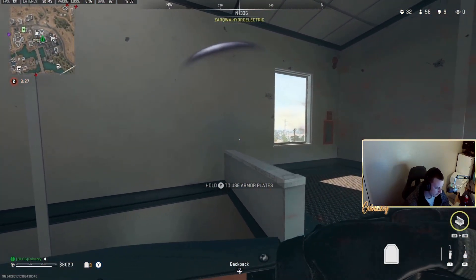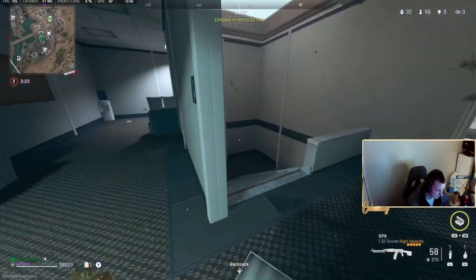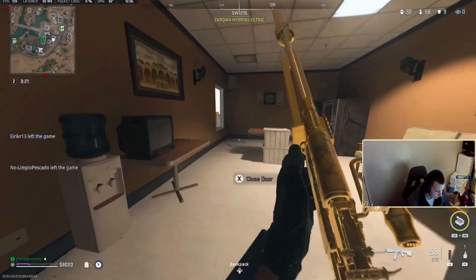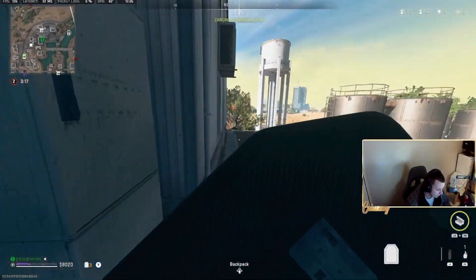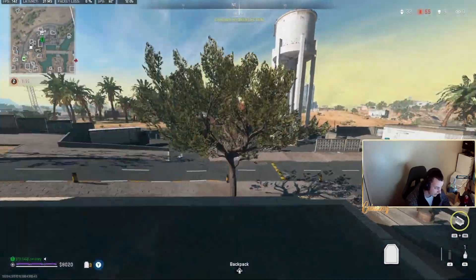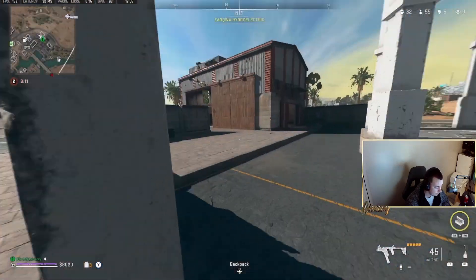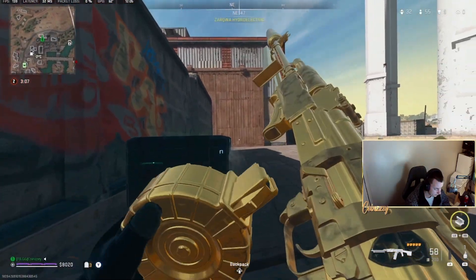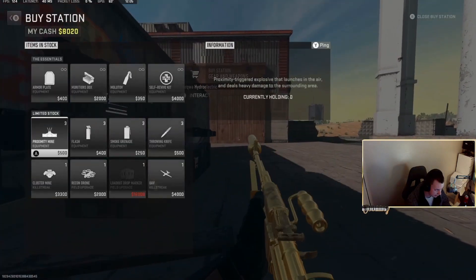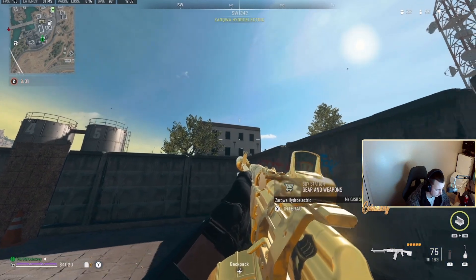I do get some shots off but he's broken me, so I disengage from the fight. I do a quick shoulder peek to see if he's pushing — he is — so I throw a flash to stop the push and we reposition. Because he's quite a good player, I do a wild reposition and completely leave the area so he doesn't follow my footsteps.